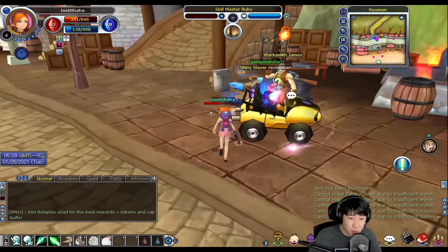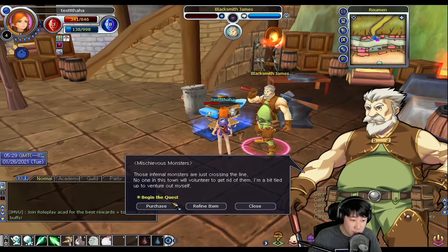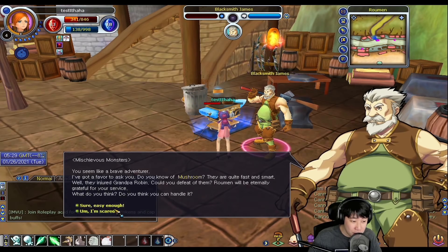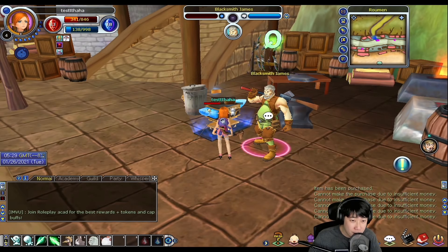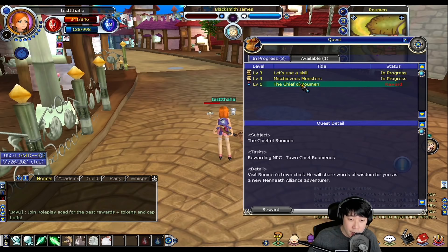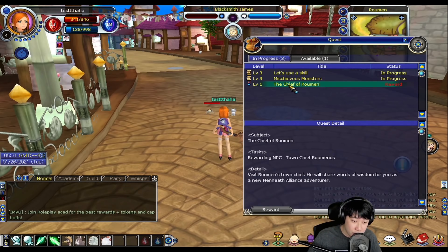You look for NPCs with a Q — that burning Q is probably the one that gives you a quest — and you follow the instructions. If you don't read, you're going to suffer. Let's say you got a quest and you don't know what to do.